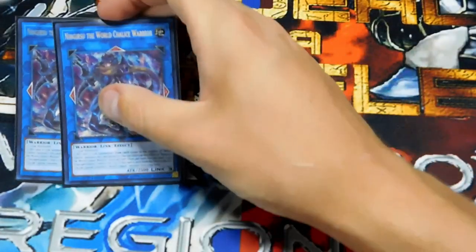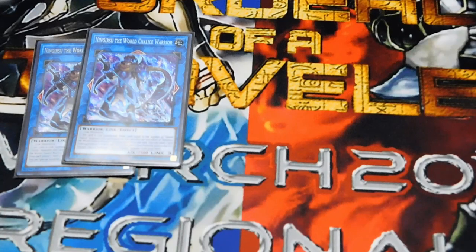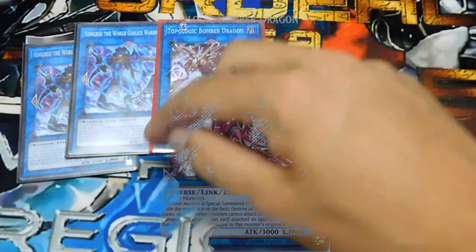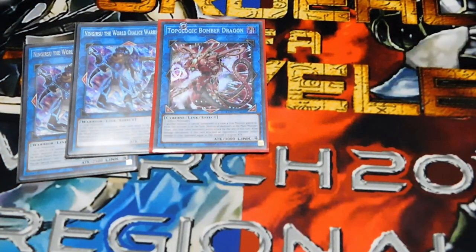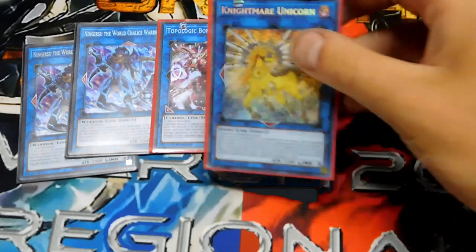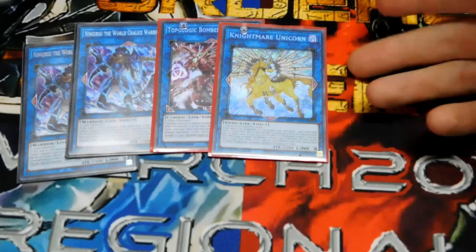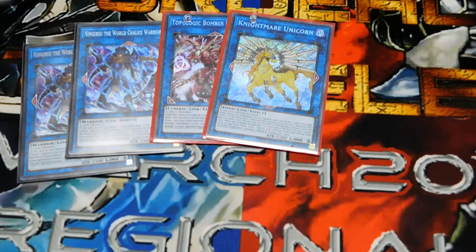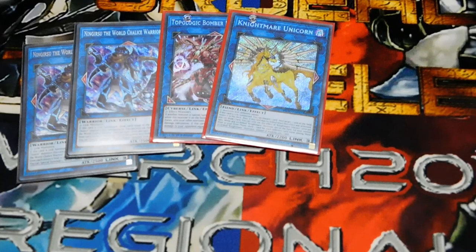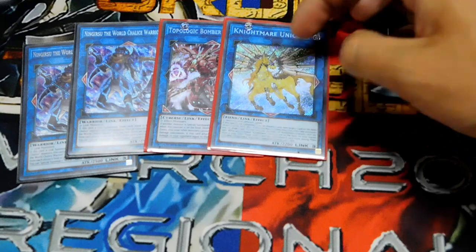On to the extra deck: two Ningirsu, because it uses its effect to target one card on your field and one on your opponent's field and they both go away. One Topologic — when it's summoned and you special summon anything in the zone it points to, it destroys those monsters and all of your opponent's monsters in the monster zone, basically an atomic bomb. One Nightmare Unicorn — when summoned you can discard a card to target a card on the field and bounce it back, and if it's still co-linked during your draw phase you draw an additional card. I don't have Nightmare Griffin at the moment but I'll be getting it within a few weeks.